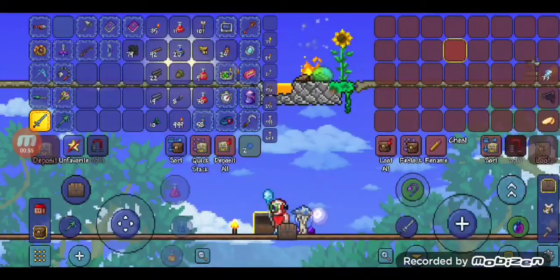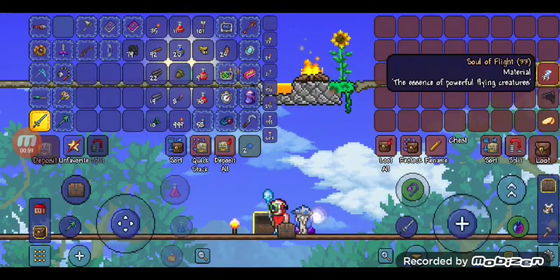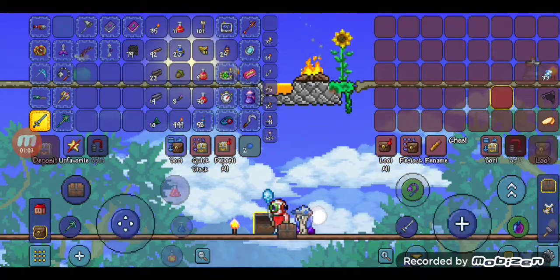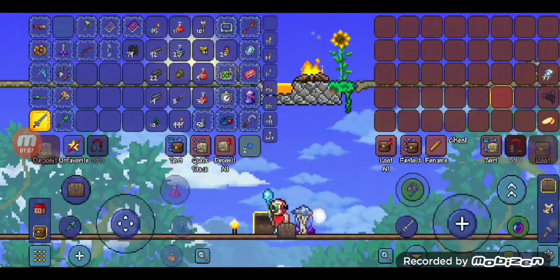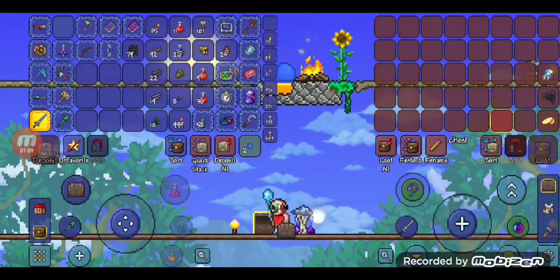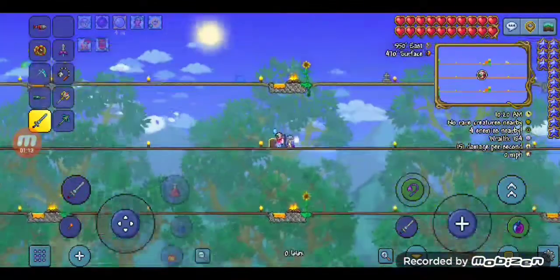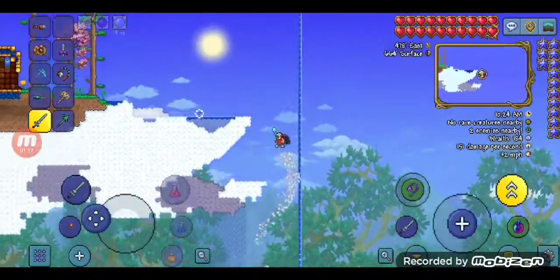Now I'll just zoom in. One of the wings always requires from 20 to 30 Souls of Flight. If you don't know how to get Souls of Flight, I'll show you now. You need to fly completely as high as you can.